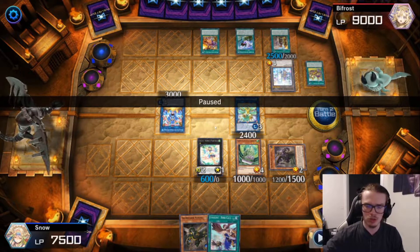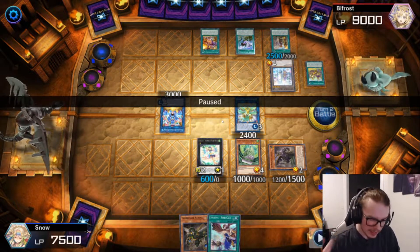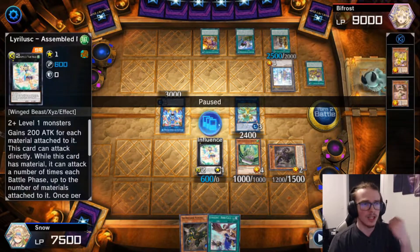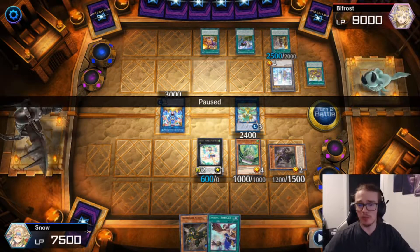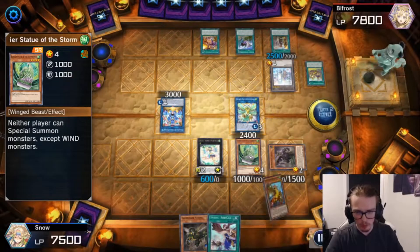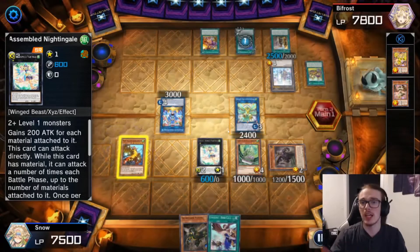We're going to go for the Cobalt Sparrow to search out the Nerval here as additional follow-up, and then proceed to the Assembled Nightingale. Then I actually normal summon the Barrier Statue. I was originally planning to go Zeus here, but I realized it's better just to go Barrier Statue to survive the extra turn, because yes, I could go Zeus, but then they could just do the whole combo if I don't have enough materials. I do play Downard, but if they have something like an Imperm, it's not really worth it — plus it would get rid of my entire board. So instead I normal summon the Barrier Statue, and we have the Assembled on the field for the protection to prevent you from taking damage.